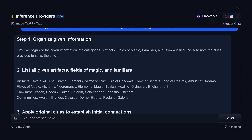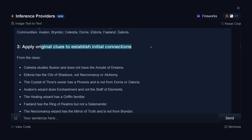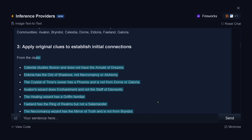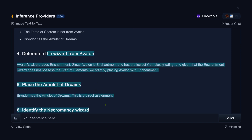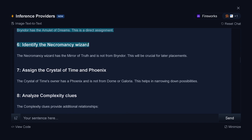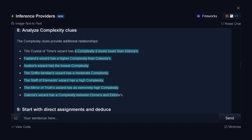This is interesting here. Step 1: Organize the given information. List all the artifacts, the field of magic, and the familiars. Apply the original clues to establish initial connections. Yes, this is the data input. Determine now for the wizards each and every object. Complexity clues provide additional relationships. This is correct — these are the clues.